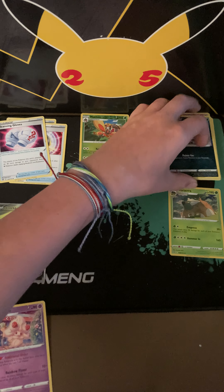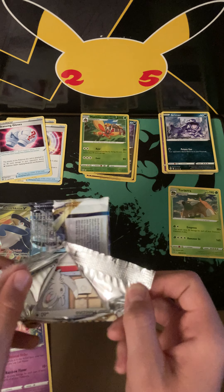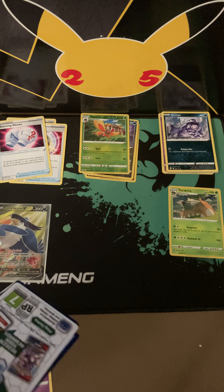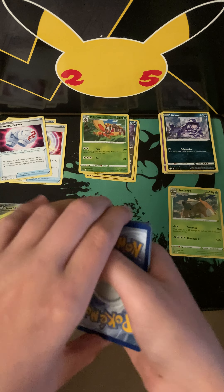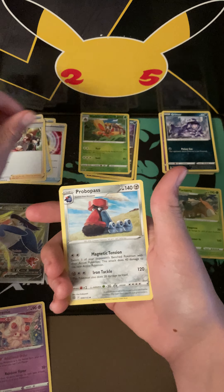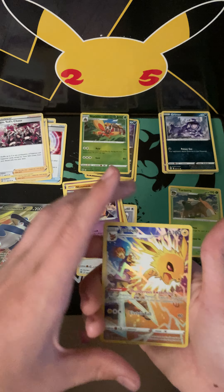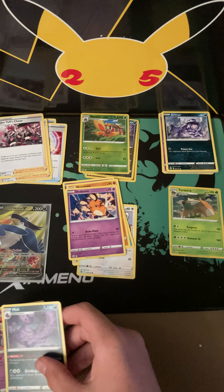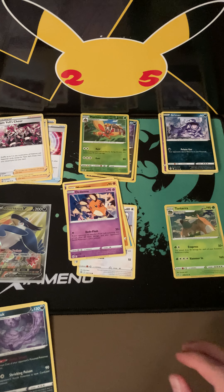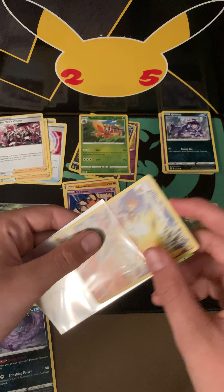Okay, next pack — second to last pack. Hopefully we pull something good. Cards: Leaf Energy, Friends in Galar, Provo Pass, Team Yell's Cheer, Balltoy, Snore, Runt, Nosepass, Dedini. A Jolteon Gallery card and a Non-Holo Rare Muck. That is a nice pull — definitely needed that to go into the collection. Perfect.